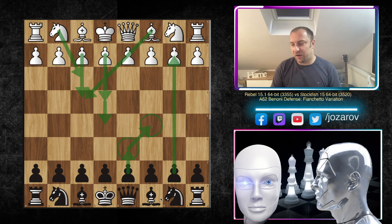But in this game, Stockfish will launch a beautiful kingside attack, which was really amazing. An incredible performance by the fish. So d4 was played by Rebel, we have knight f6 by Stockfish, c4, e6.